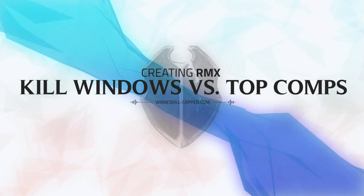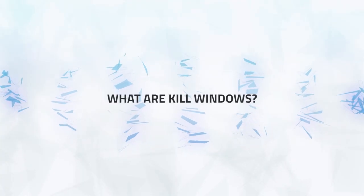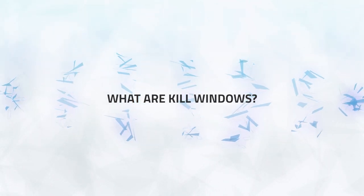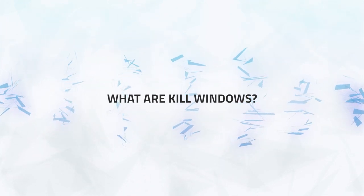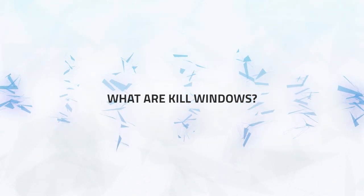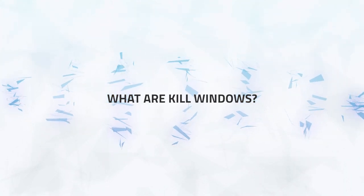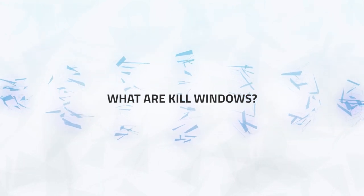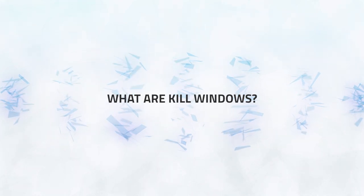The specs may change slightly but the overall kill window remains the same. A kill window is a window in which you can kill an enemy. This is primarily when you have offensive cooldowns but your enemy doesn't have trinket or defensive cooldowns to counter it. It could also mean the enemy has no trinket and you have important cooldowns to CC them, such as Smoke Bomb or Blind.